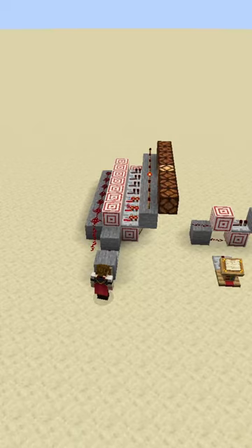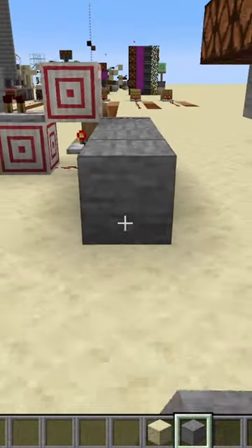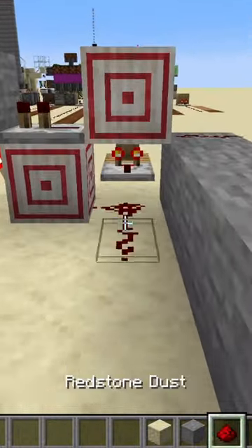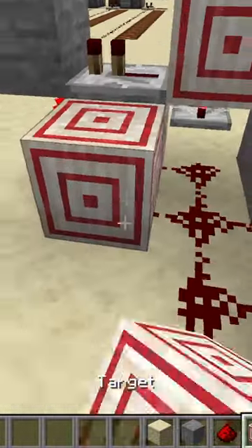Here's a quick redstone tutorial for when you only need one output from your redstone line. This slice right here is going to be your bread and butter. Extend it out for as many spaces as you want your redstone to be able to go — for this one, we'll just do five.